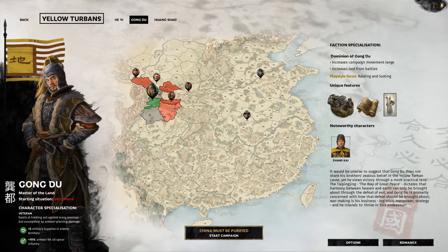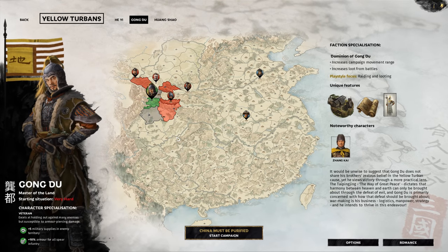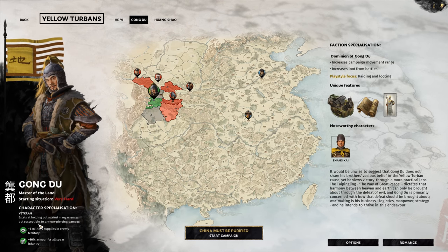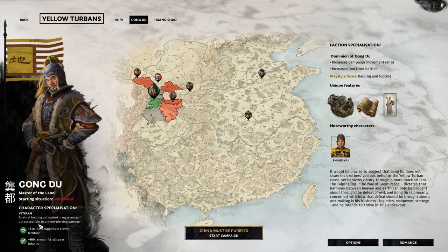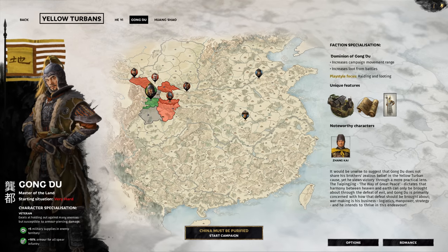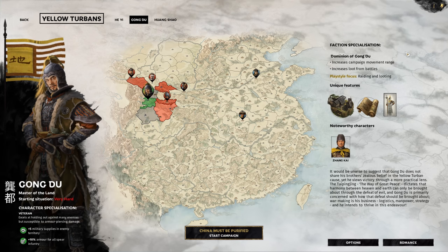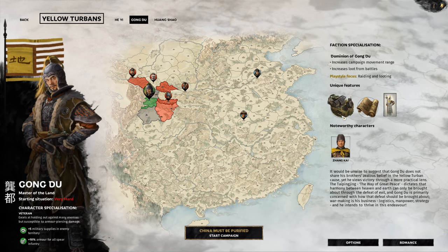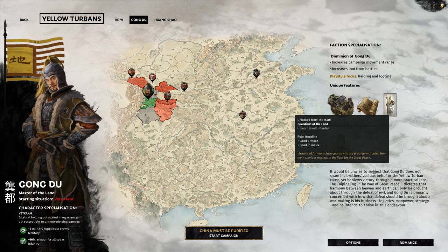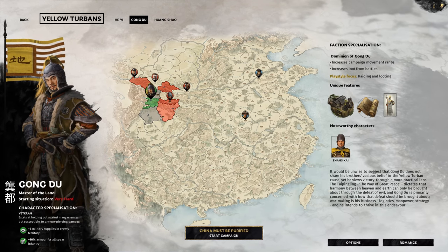The reason I'm choosing Gong Du is because he's all the way over in the west, and most of the previews I've done so far have focused in the east and north. Gong Du is master of the land with a starting situation of very hard difficulty. Character specialisation: he's a veteran, excels at holding out against many enemies but susceptible to armour piercing damage. He provides plus 5 military supplies in enemy territory and plus 10% armour for all spear infantry. Faction specialisation — the Dominion of Gong Du — increases campaign movement range and loot from battles. Playstyle focuses on raiding and looting. Unique features include guerrilla warfare, liberate as a unique stance, and Guardians of the Land — heavy assault infantry — unlocked from the start. Also noteworthy: character Shang Kai.